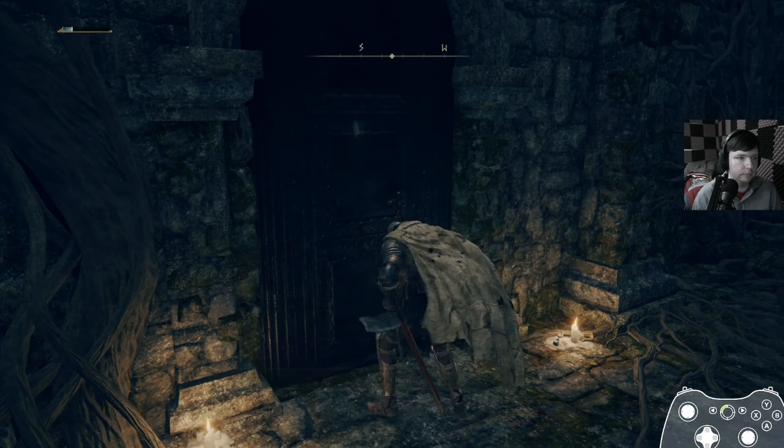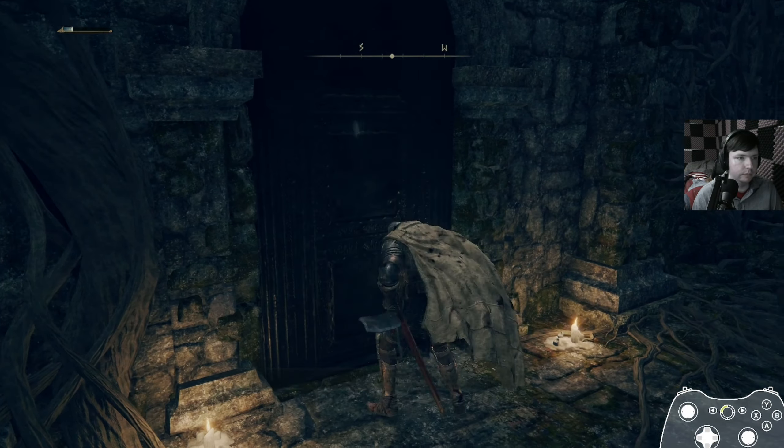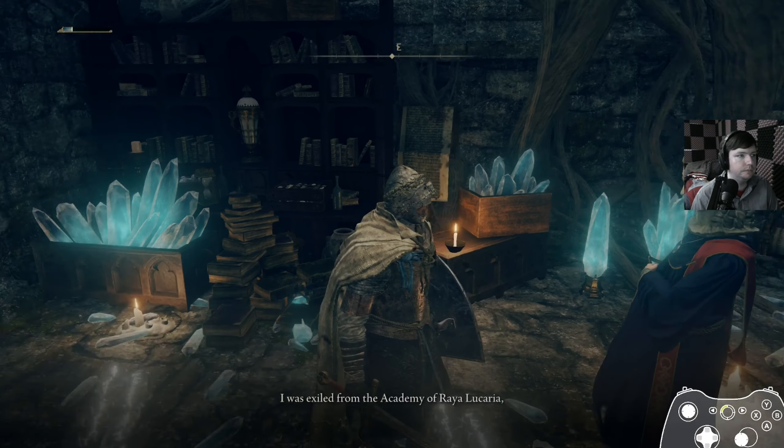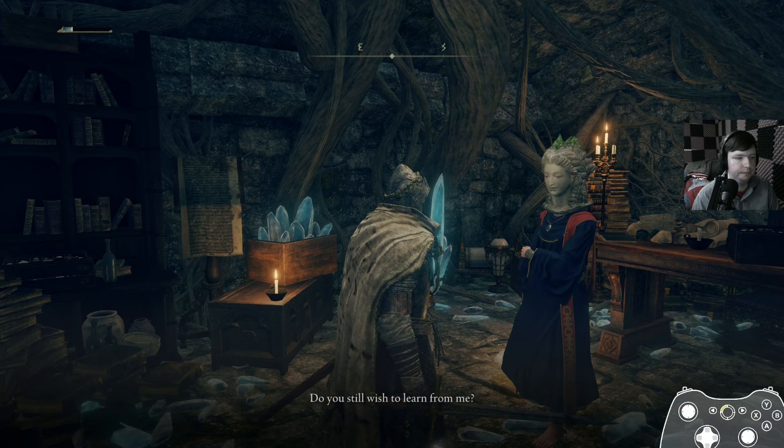Tarnished, are we? No wonder you should turn up here. I am Sellen, a sorcerer — quite plainly. Why are you here? A yen for glintstone sorceries. I dare say your proclivities are far from ideal. Oh well, perhaps nurture will defy nature with a bit of luck. But one must choose one's masters wisely. I was exiled from the Academy of Raya Lucaria as a reviled apostate witch. Do you still wish to learn from me? Well, you are a piece of work. Very well — you're the one wearing a statue helmet and no shoes, with these sharp crystals everywhere. Anticipate grievances, young apprentice.